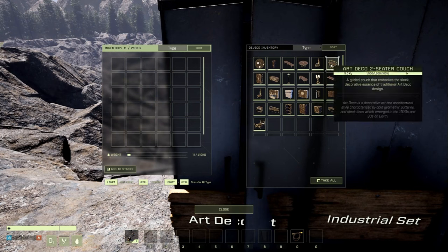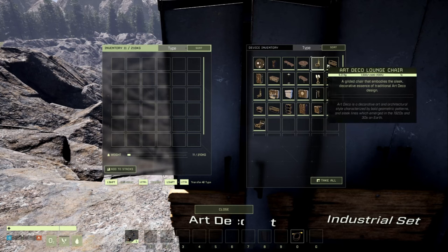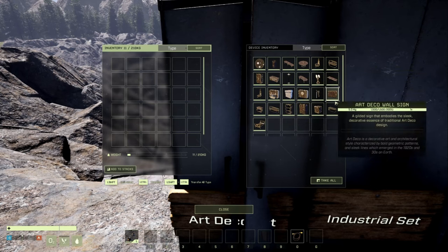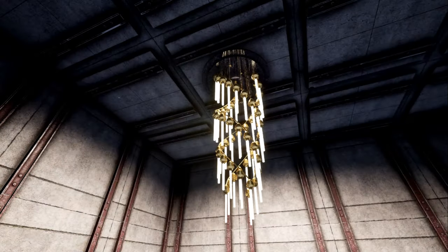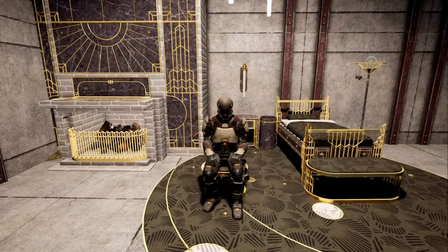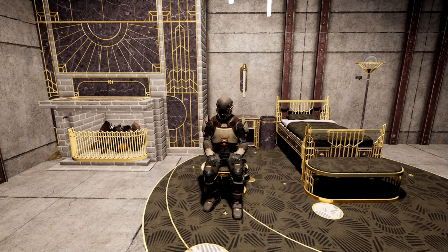That's all 26 items of the Art Deco set, shown and displayed for you. It looks like there are currently no variations on any of the items, but that may change in the future — if so, you can just hold R to change it. The chandelier also appears to be currently the brightest light for your base in Icarus. If you like what you see, please like, comment, and subscribe — subscribing will get you weekly Icarus update and content videos. Go out and enjoy your black and gold decorations. Hopefully we'll see you next time. Peace.